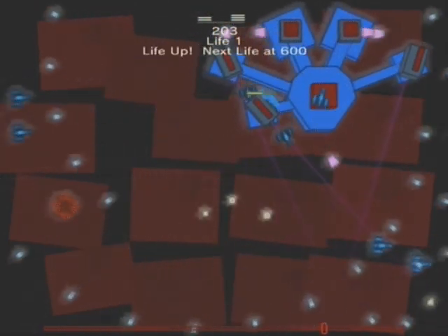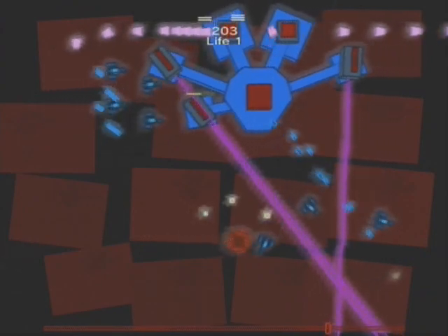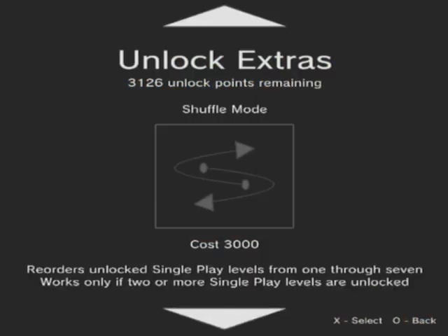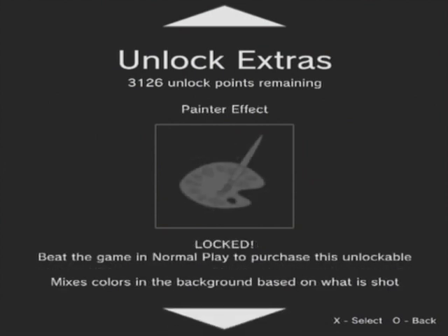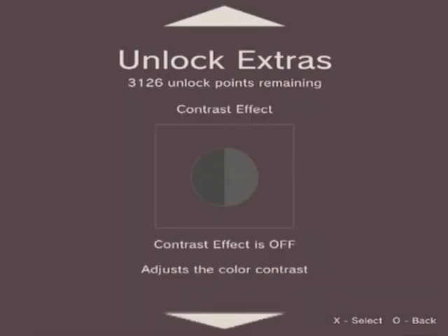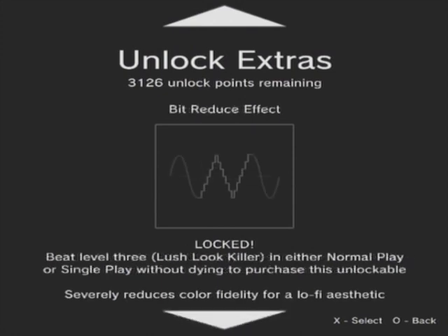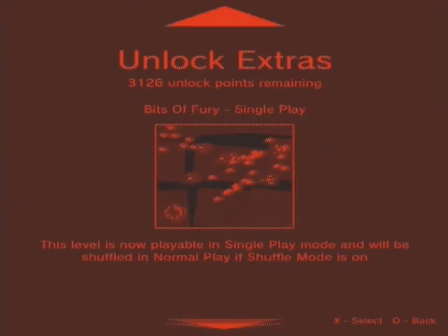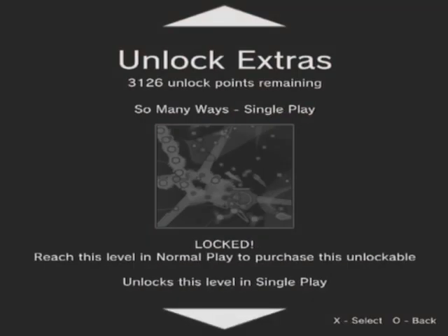If you find it too tough, don't get disheartened. Points scored in a playthrough are added to your total, which can be used to buy unlocks ranging from special visual effects to extra lives, and even the ability to randomise the order of the levels. The fact that even a bad play session will earn some benefit takes the edge off failure and really helps maintain the game's soothing vibe. It's nice to know that if you keep playing, eventually you'll be able to buy enough lives to get all the way to the end.